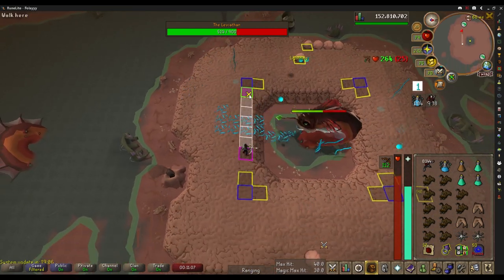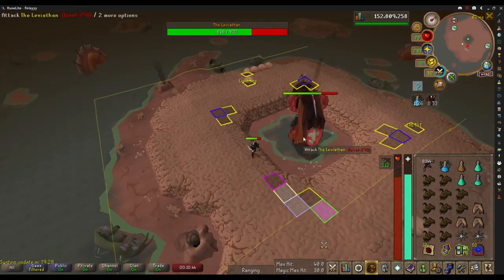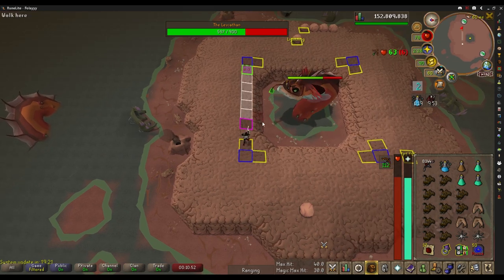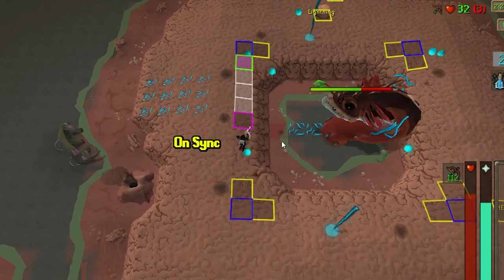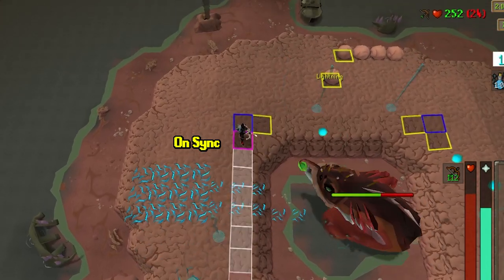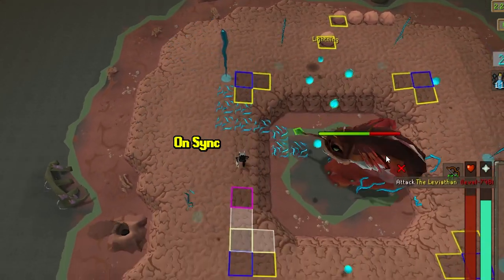For the Bofa or any weapon with that attack speed, you move three tiles, shoot, move back three tiles, shoot again, and just repeat the process. For something like the Twisted Bow with a five-tick attack speed, you want to move four tiles and then shoot — rinse and repeat. To know if you are in sync with the lightning, the lightning should always be around one to two tiles away from you. If you find it's a bit farther, the next time you attack Leviathan wait a tick and then move, and you'll be back in sync.